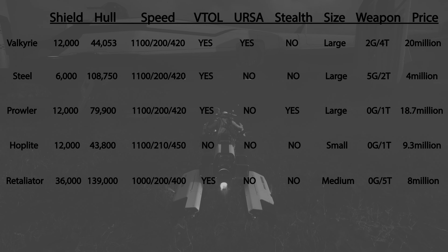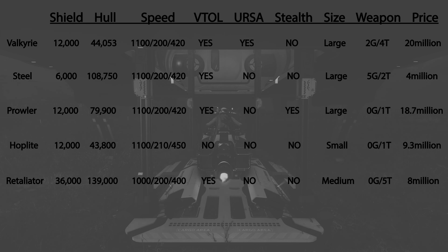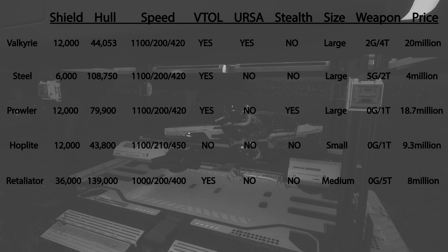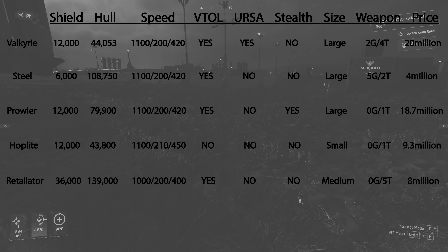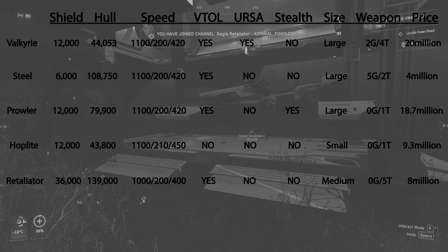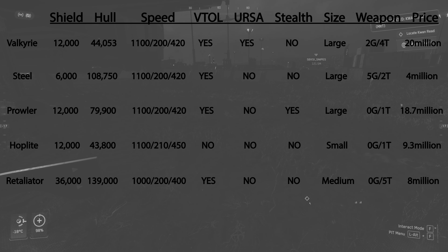The next dropship is the Retaliator with a front dropship module, which is not in-game yet. It has 6 size-2 shields with a total shield strength of 36,000, and hull HP of 139,000. Max nav speed is 1,000 meters per second, SCM speed is 200 meters per second, and SCM boost speed forward is 400 meters per second. It has excellent VTOL, cannot fit a Ursa, is not a stealth dropship, and the drop party size is medium. The Retaliator has 5 turrets and can fit 2 torpedoes in the rear if you put the dropship module in the front — but there is no dropship module in the rear.